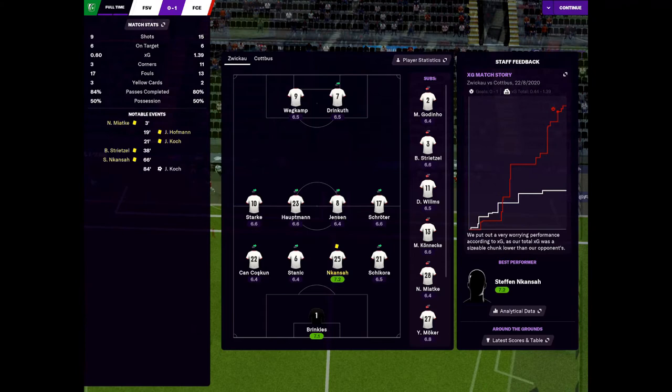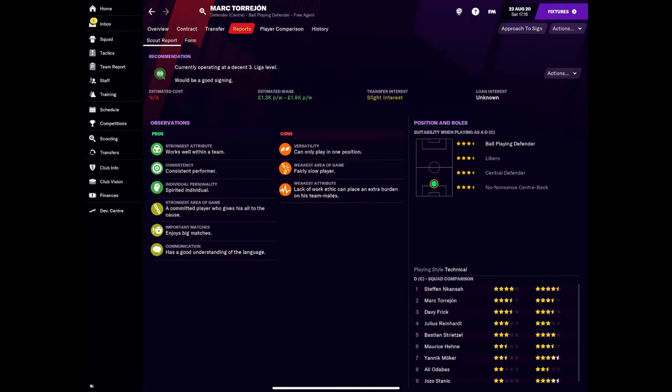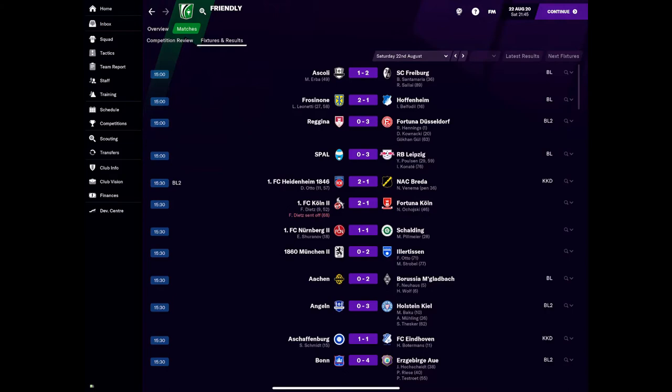Two players stood out: Brinkies and Kanza. Need to build around those two. Scouting has come back on a 34-year-old centre back — he'd be a good partner for Kanza, but he needs a lot of wage, basically all our wage bill. A 31-year-old attacking mid: they're not convinced by him, so I'm not convinced either, we won't make a move. Kanza put in a great performance — he was our best performer. Can't be too disappointed with the result, we didn't play well at all and the scoreline reflects that.